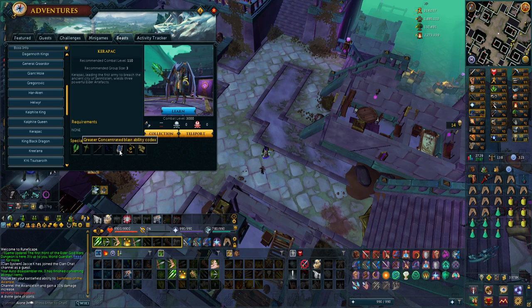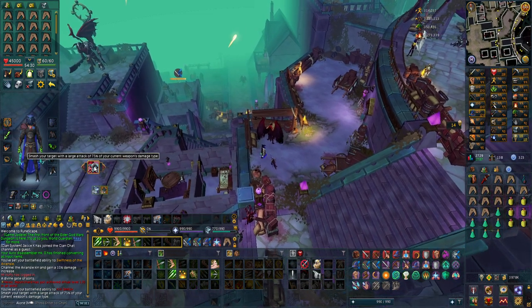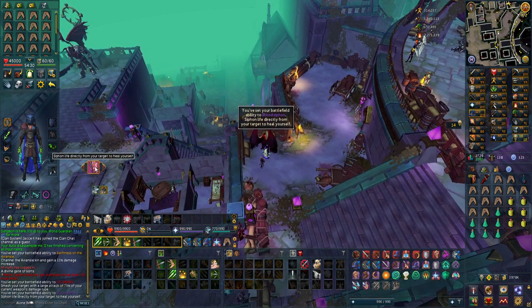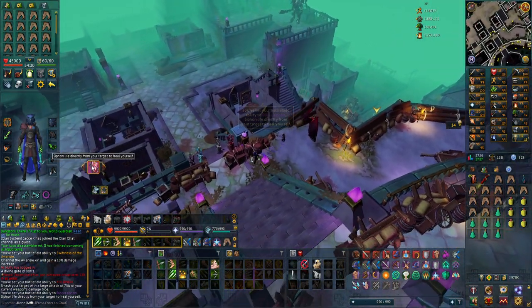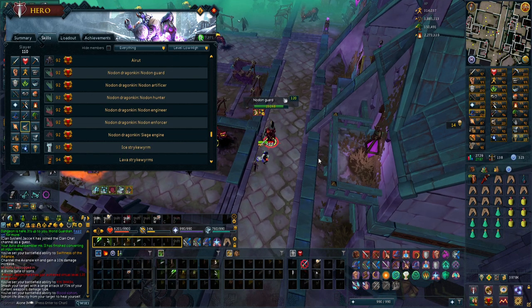Here's the Concentrated Blast ability codex and the Scripture of Jazz, which is the book. It's basically a proc that does an extra hit after a time. The Criara buff is 10% more damage; the Samrak one is a large attack of 75% weapon damage; and the next one is a lifesteal — siphon life directly from your target to heal yourself. I wonder how much it is, might be pretty good. All of these monsters are 92 Slayer requirement.